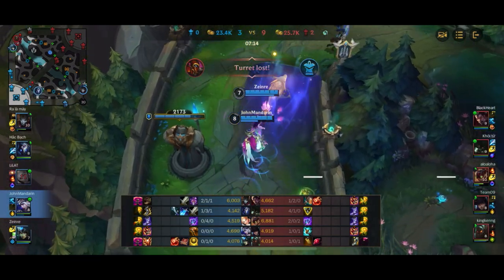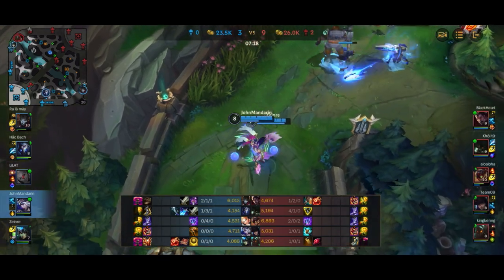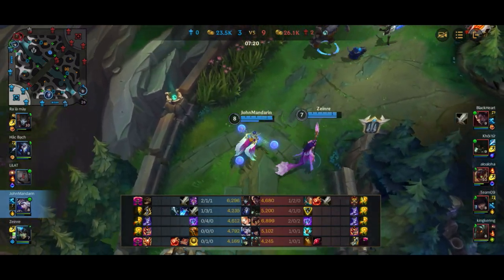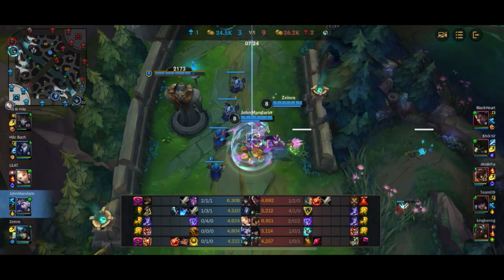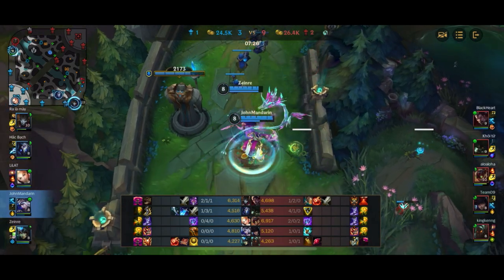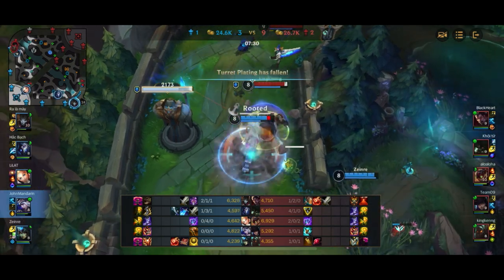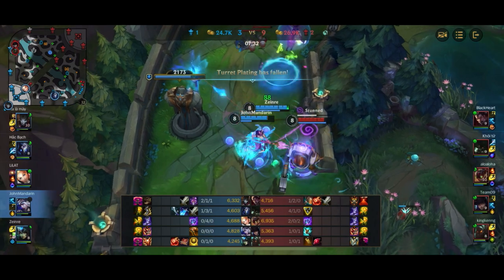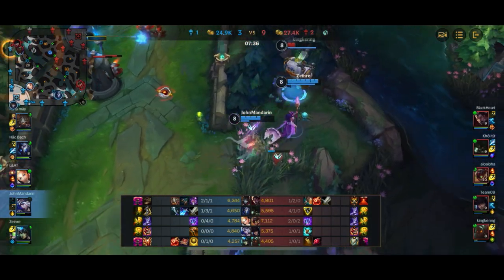Nautilus flashes in. I'm going to have to flash as well just in case he gets in the hook or the ulti. It turns out he didn't have an ulti, so it's a flash-for-flash trade, which is a very good trade for Nautilus because he does have Hex Spell. Nautilus does the thing where he hooks me under tower again. I'm just going to ult him in the face and he's tanking two tower shots. He does have Aftershock though, so he's pretty tanky.